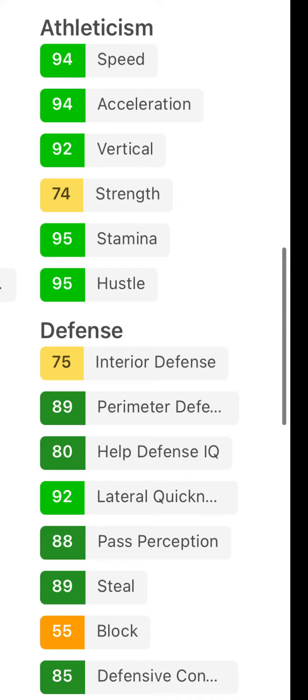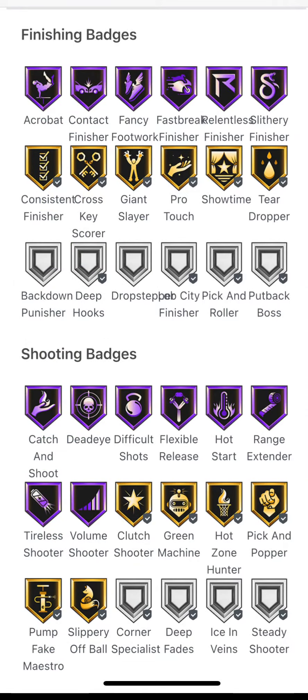So this card is overall amazing, but now let's look into the badges. Starting with finisher badges, he's got Hall of Fame Acrobat, Contact, Fancy Footwork, Fastbreak Finisher, Relentless, and Slithery Finisher, with Gold: Consistent Finisher, Cross-Key, Giant Slayer, Pro Touch, Showtime, and Teardroper.